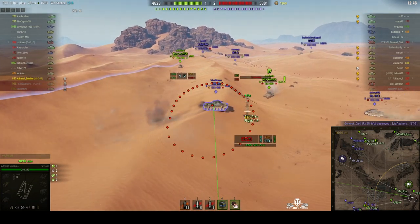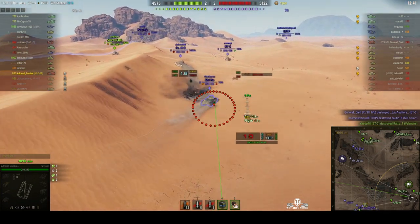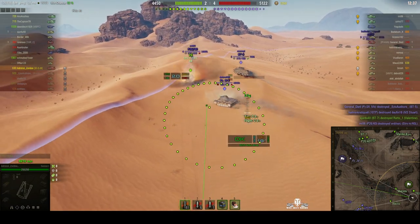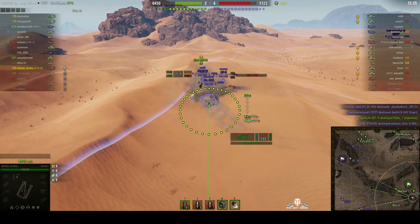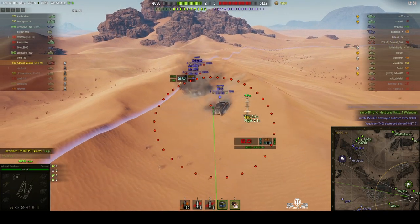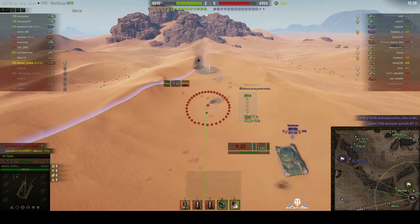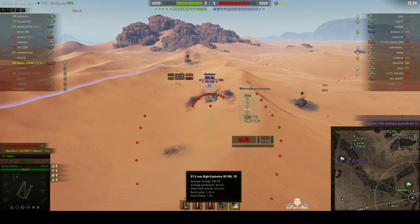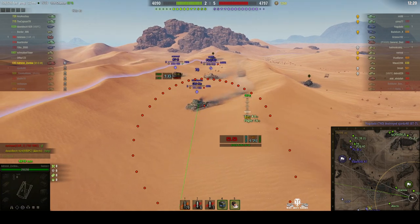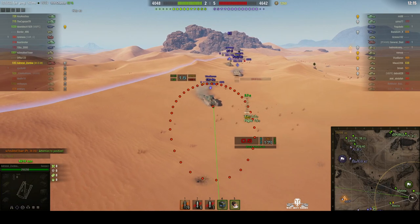It wasn't fully dialled in when he fired. There are lots of fast-moving targets now and they all seem to be converging on the Striv M40L. One round landed right alongside the Panzer 3J but didn't do any damage at all — the splash radius is only 1m39, so you have to get the round very close, possibly right at track level, to do any damage.